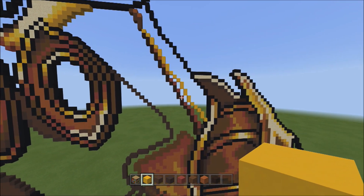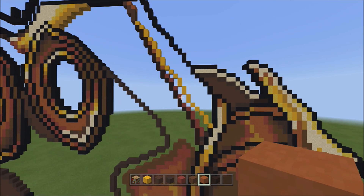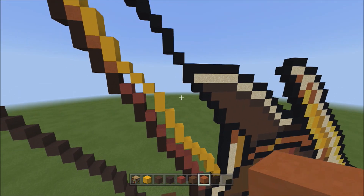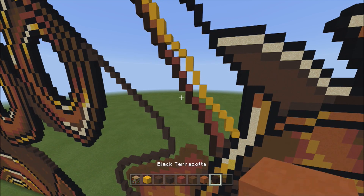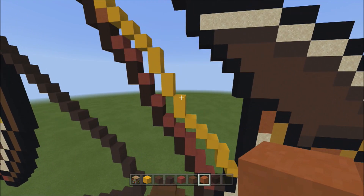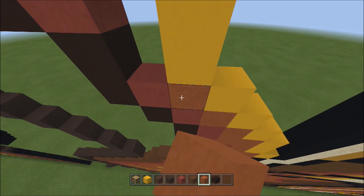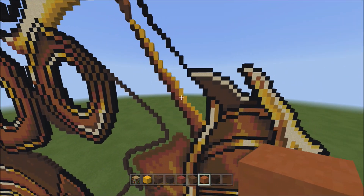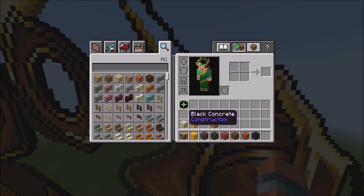Switch over to the orange terracotta and fill in these small empty spaces in between the red and the yellow. Don't fill in the space above the yellow or the space to the left of the black terracotta — only fill in the small empty spaces between the red and yellow.